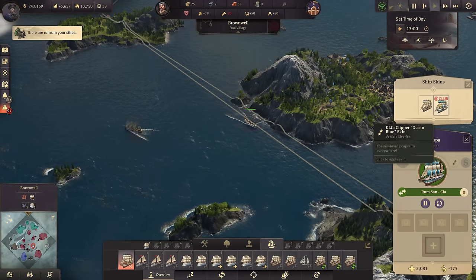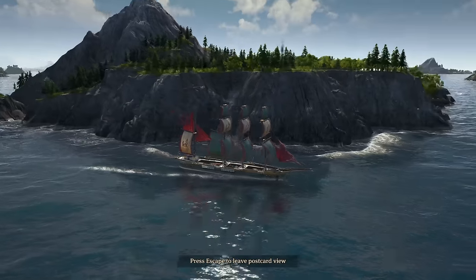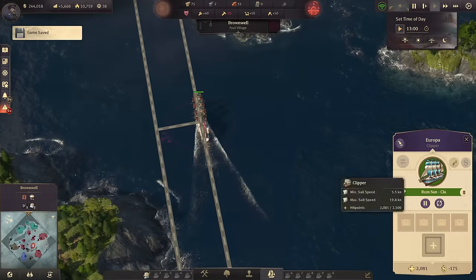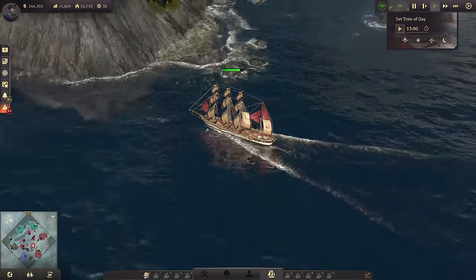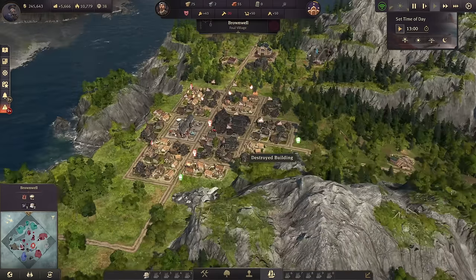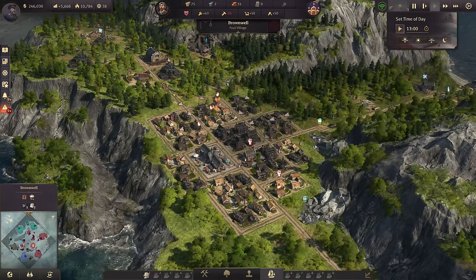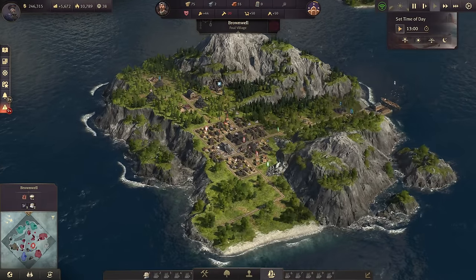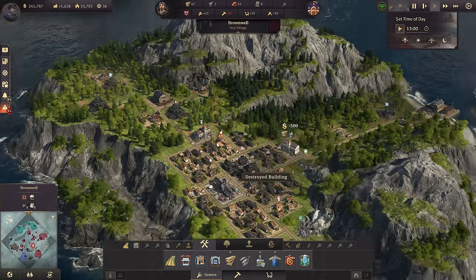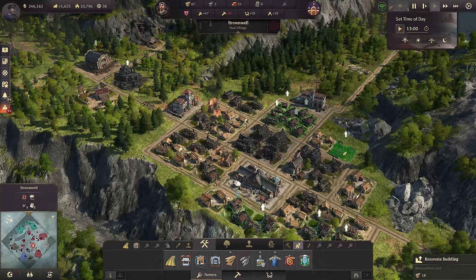Why are you having this strange ocean blue skin? It's looking horrible. We don't have a skin for the clippers unfortunately. Holy moly, look at Brownwell — it's destroyed. That's what happens when you forget a fire station. Let's do better — let's build two fire stations right away. Those poor souls, they just burned to the ground.